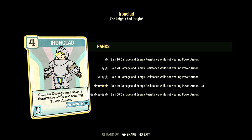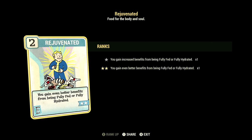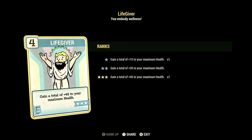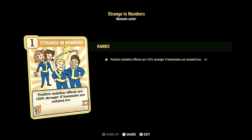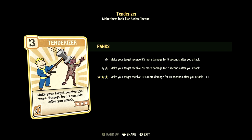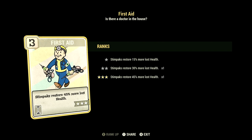Over in Endurance we have 13, with Ironclad at 4 stars for 40 damage and energy resistance outside of power armor, Fireproof at 3 stars for 45% less damage from explosions and flame attacks, Rejuvenated at 2 stars for better benefits when fully fed or hydrated, and Life Giver at 3 stars for a total of plus 45 to max health. In Charisma we have 6, with Field Surgeon at 1 star so stimpaks work more quickly, Strange in Numbers at 1 star for plus 25% stronger mutation effects when teammates are mutated, and Tenderizer at 3 stars to make targets receive 10% more damage for 10 seconds. In Intelligence we have 6, with Batteries Included at 3 stars so energy weapon ammo weighs 90% less, and First Aid at 3 stars so stimpaks restore 45% more lost health.